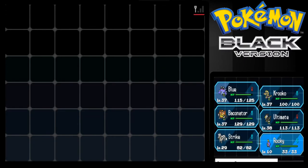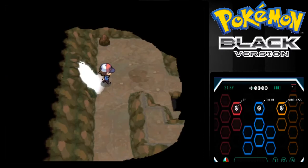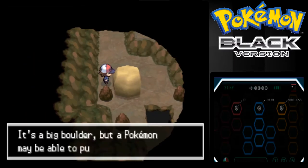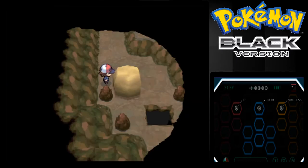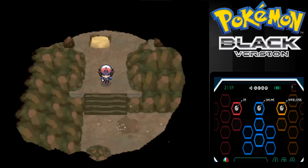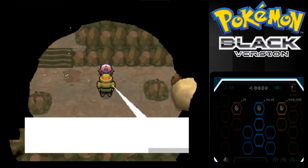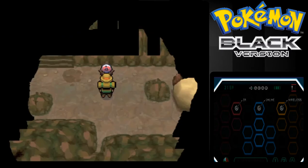Roggenrola does not have Flash — Strike has it. There we go, nice! Let's just go around here and use Strength a couple times. I would love to use Strength with my Roggenrola. There we go, nice! A hiker NPC with a quote: 'My favorite things are mountains, meals, Pokemon, and fun battles.' That's some pretty good favorites.